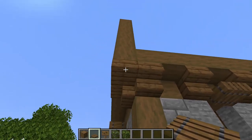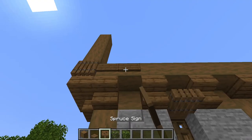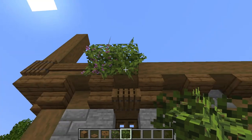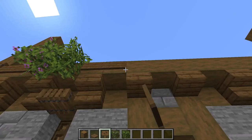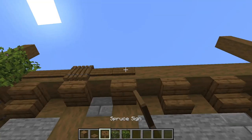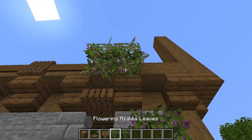Now grab your trapdoors, signs, and azalea bushes and cover this front left corner with a trapdoor. Place two signs on the wall then two azalea bushes. These are more leafy looking because I'm using the Better Leaves add-on by Gremsy Boy — there's a link in the description. Place two more spruce signs and then a spruce trapdoor. Place three more signs and then another trapdoor. Place two more signs, two flowering azalea leaves, and then two more signs and a trapdoor.